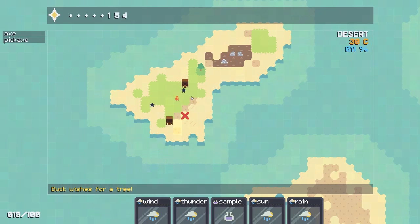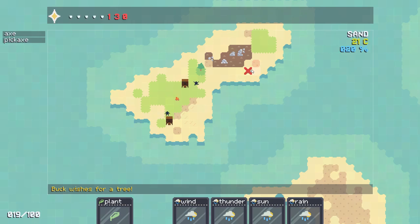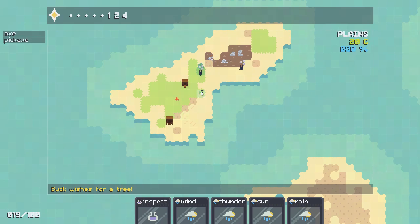Let's go inspect it — nope, we can't inspect it, we have to make it first. Pop it out of there and inspect those rocks. Maybe not. Which is for a tree — okay, here, have a plant first, a little bit more wheat.